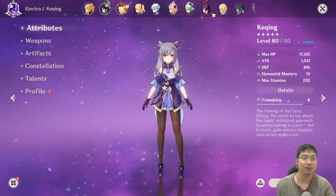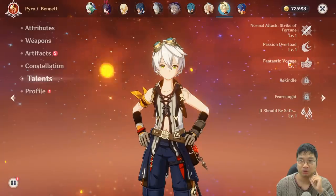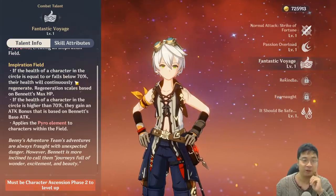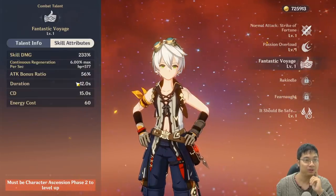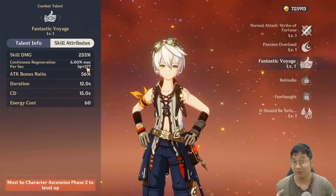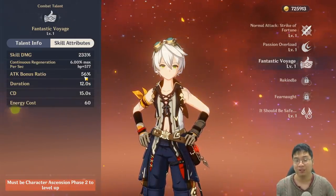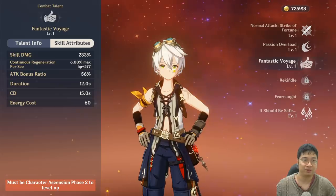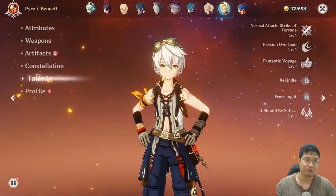Let me show you my Bennett and explain why he's a potential buy. Before I wasn't high on him, but his ultimate — Fantastic Voyage — heals everyone up to 70% of their maximum HP based on his HP, and also gives them bonus attack percent. Specifically, 233% skill damage and 56% bonus attack based on his attack, which is very strong support. The ultimate costs 60 energy, lasts 12 seconds, with a 15-second cooldown — a pretty nice skill.